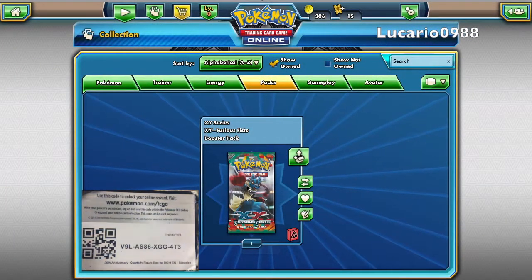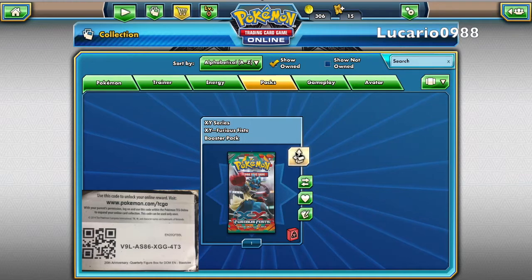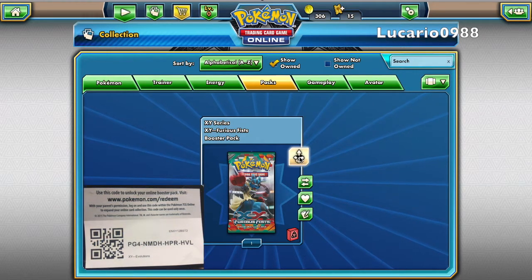It's going to be the 20th anniversary Blastoise figure code, so you guys are going to see who gets that first one. If you're the first one to get it, make sure you guys comment down below and tell us what you got.